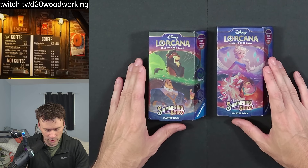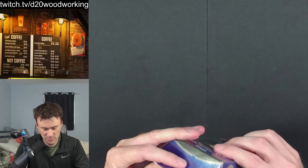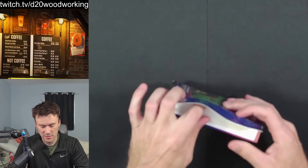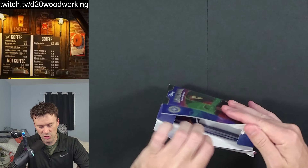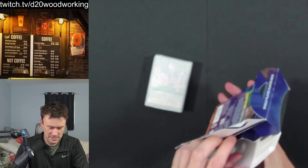Today we're going to be unboxing the two newest starter decks for Lorcana Shimmering Skies. We have the Emerald and Steel deck and the Amethyst and Ruby deck. Let's pop down to the table and open these up. Each starter deck iteration that comes out is better than the last — they keep improving upon it.